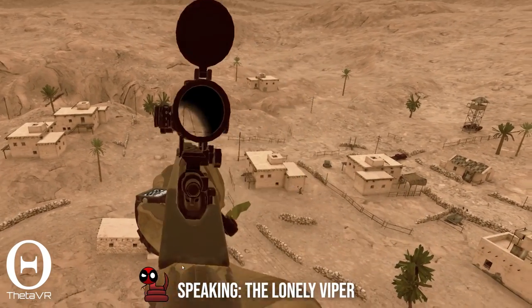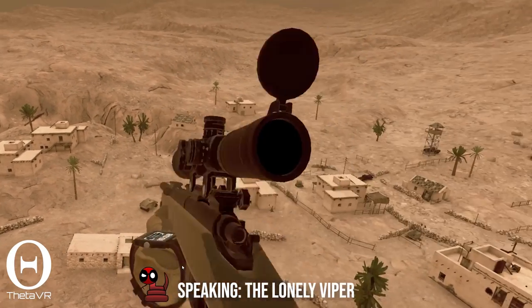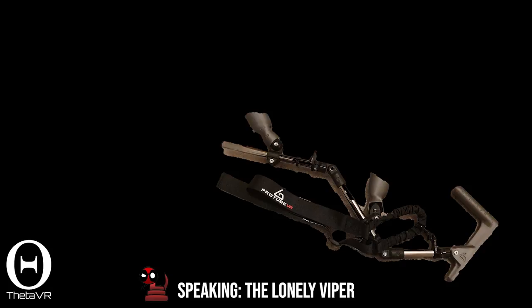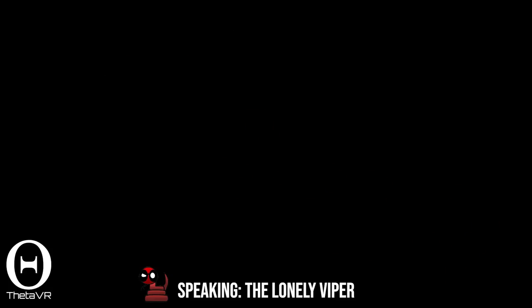Using a stock means you can reduce the amount of smoothing you use, and therefore get your sight on target faster in the game. Stock or no stock, I say stock. That's just my personal preference — it's what I use, and I love my stock.